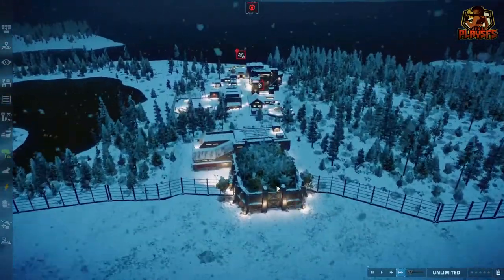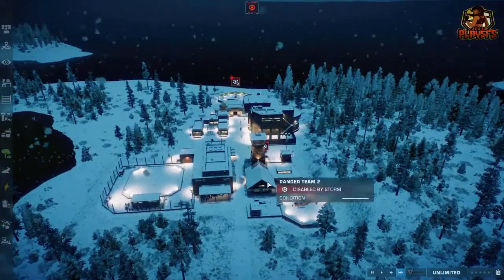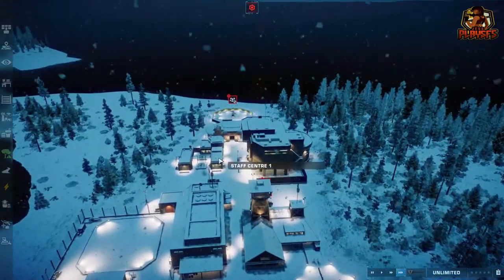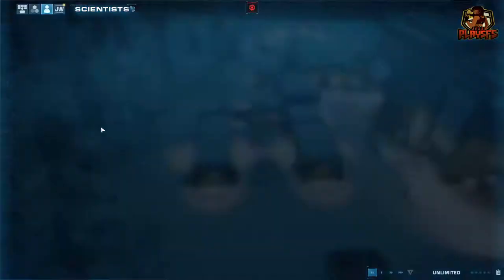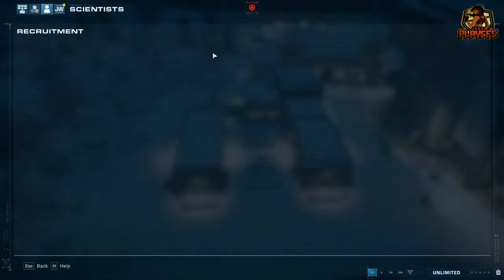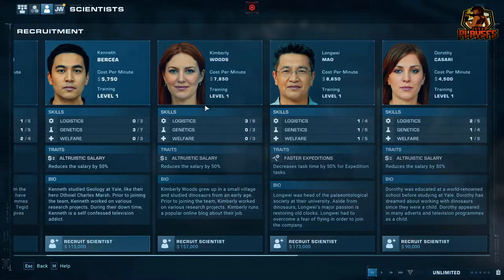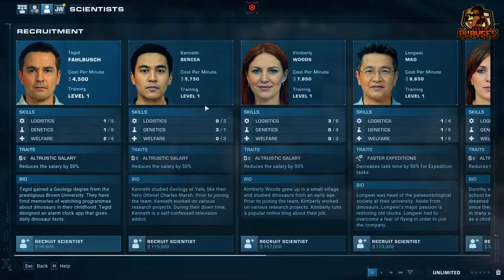The first thing you need to do is go into your staff center. Here we go. Now here we need to recruit the scientists. What you need to do is look for the highest skill scientists that are going to be able to excavate and dig the dinosaur fossils while they're going on the expedition — I know it sounds crazy.